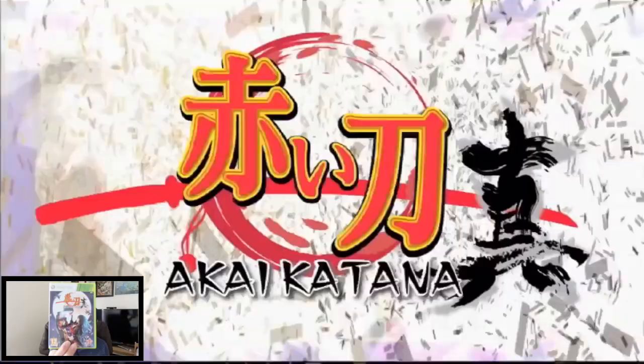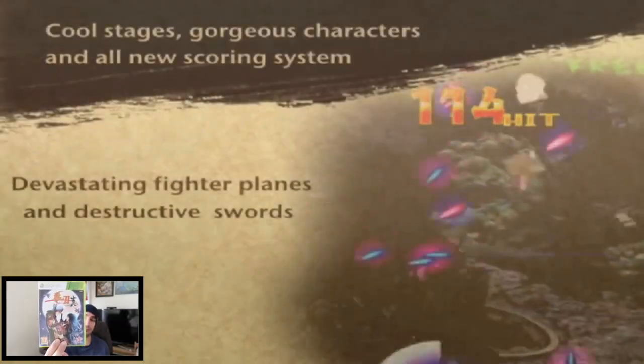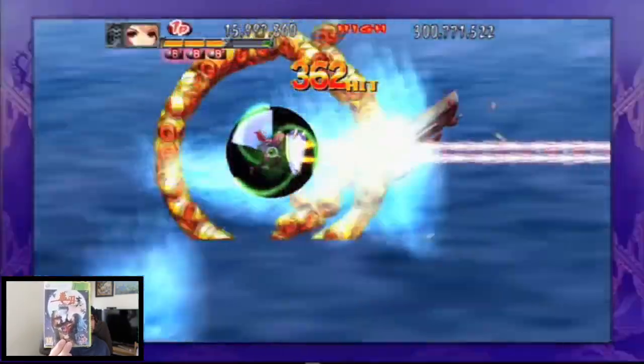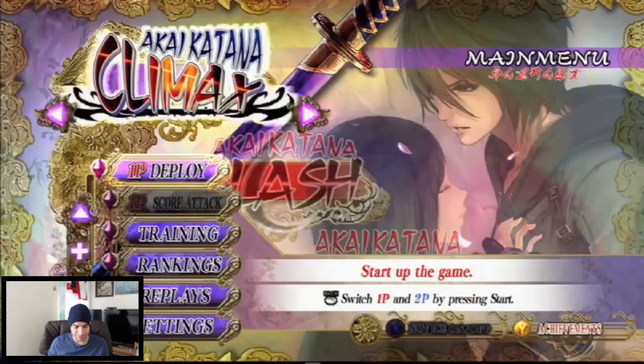Then I got three Xbox 360 games, all by Rising Star Games. They're all around twenty pounds each and Chris did me a fantastic deal — around forty pounds total, well worth it. The first is Akai Katana, a shmup — a shooter — and just beautiful looking. I can't wait to play these three. From what I've seen, it looks and plays fantastically.